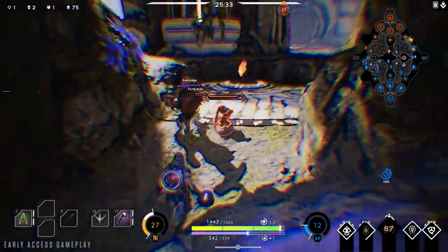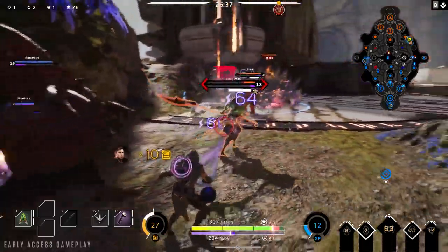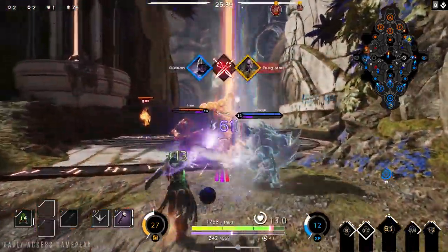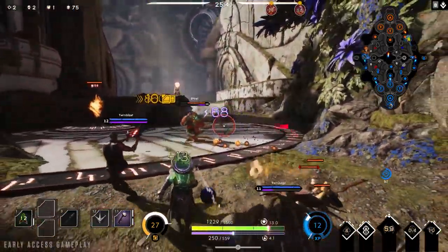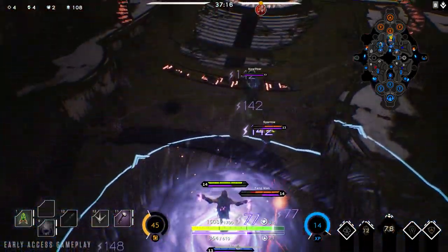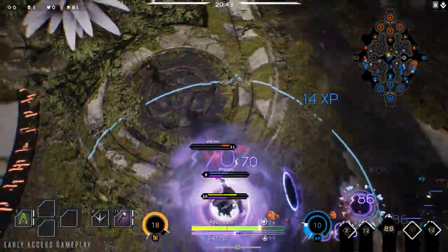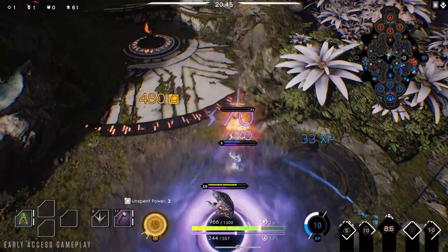Hero balance is something we keep a very close eye on. A lot of heroes have been tweaked in this patch, but we wanted to highlight three changes in particular. The first is Gideon — Gideon no longer has a shield or juggernaut when using black hole. So make sure to use black hole more tactically, or in the air, so as not to get interrupted.